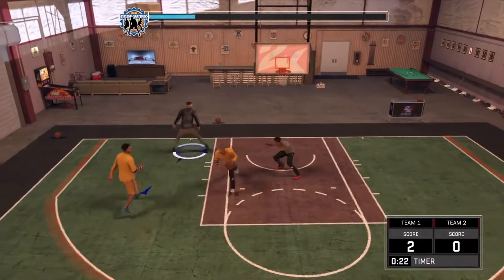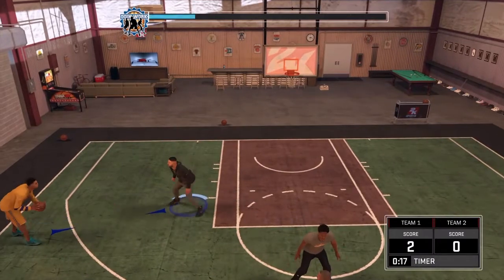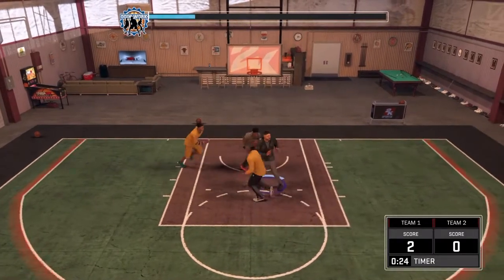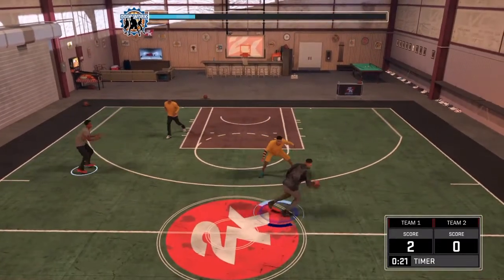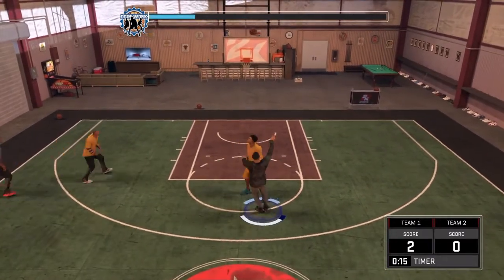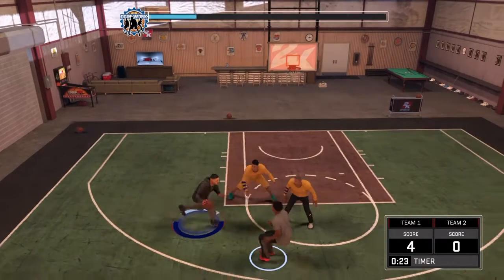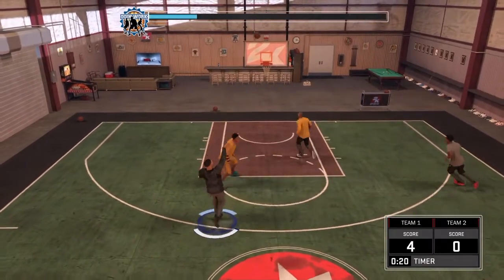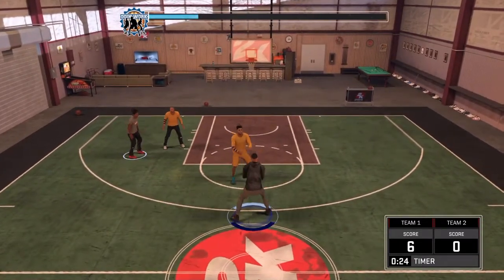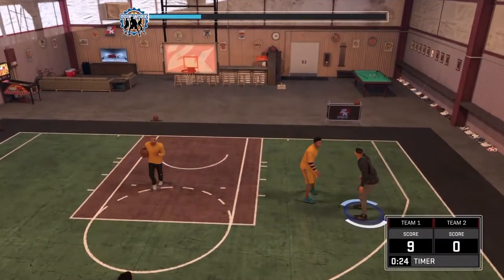Usually when you do this stuff in My Court with the people that come over, it doesn't generally take this long. In this game we went up like 9-0, they somehow came back, but we still got the W and the Doing Work bar jumped up. Another cool thing is that while the game is going on, you're getting credit for each thing you do toward the Doing Work bar.